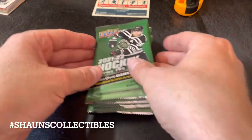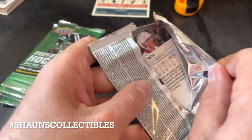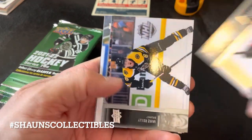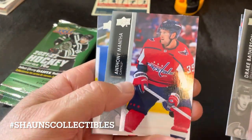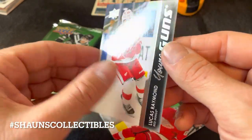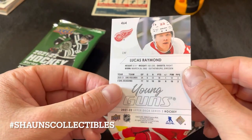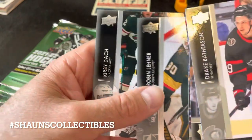Like I said, one Young Gun in theory. Opening pack one: Drake Batherson, Mike Riley, Travis Hamonic, Anthony Mantha — and a Lucas Raymond Young Gun! Nice, couldn't tell you the exact value off the top of my head, but he's one of the better rookies of the class, I know that for a fact. That made the box right there.